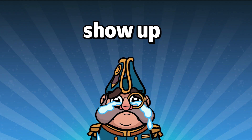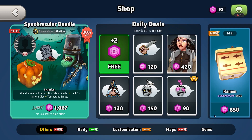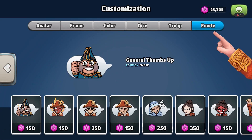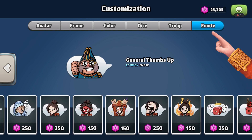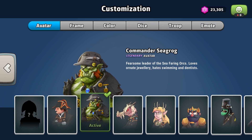Currently, specific emotes show up randomly in our daily shop. Because of this, it can take quite a while to purchase the emote you want to buy. As per community request, we have added an extra customization menu where players can purchase any emotes available, just like you would with our other customization items.